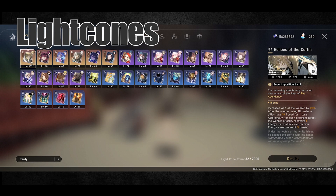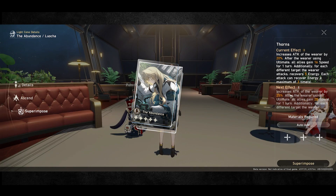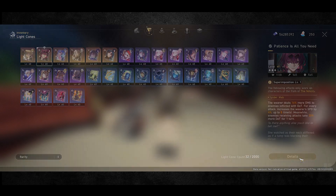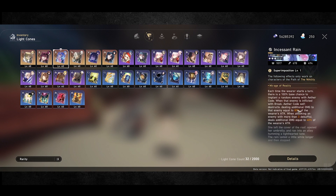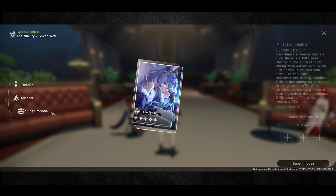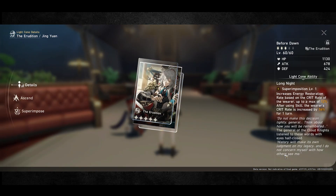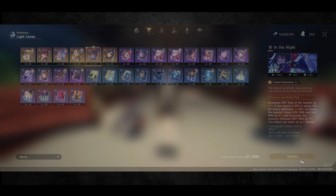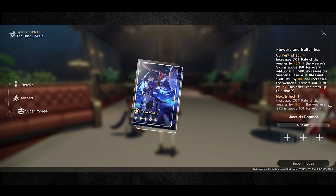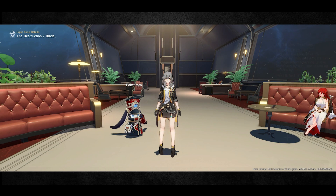The last way characters gain power is through light cones, very similar to Genshin Impact's weapon system with 3-star, 4-star, and 5-star variations, each with different effects. 5-star light cones have much higher stat scaling, but lower rarity light cones can also provide tremendous value. One key thing: light cones are class-specific, meaning a Harmony class character can only use Harmony light cones to get the effect. With all this, you're ready for the next step — check out the tier list and resource allocation video linked here. Thanks for watching, like and subscribe for more!